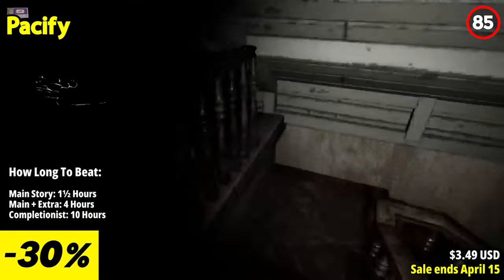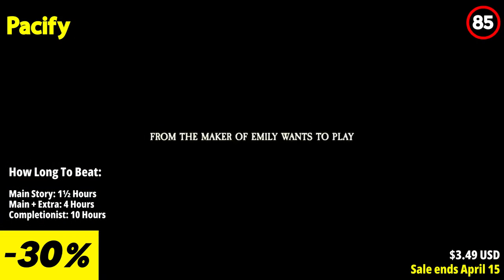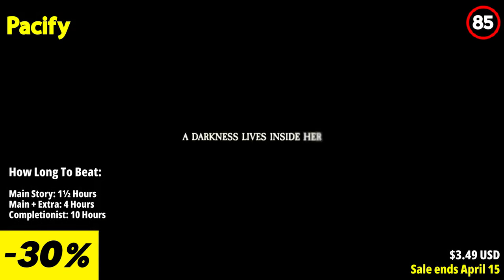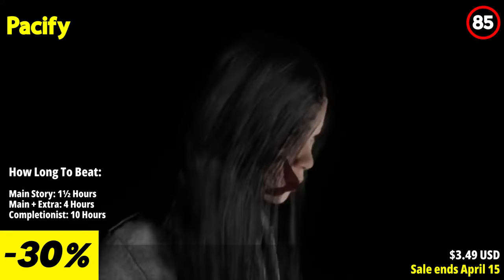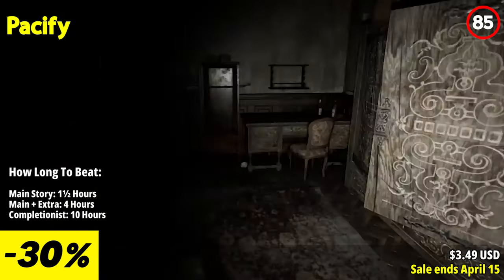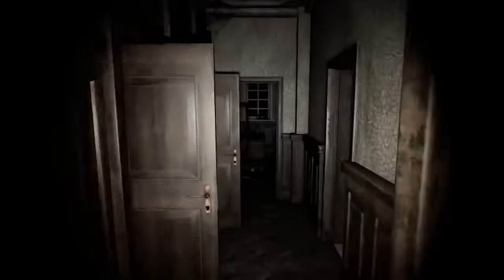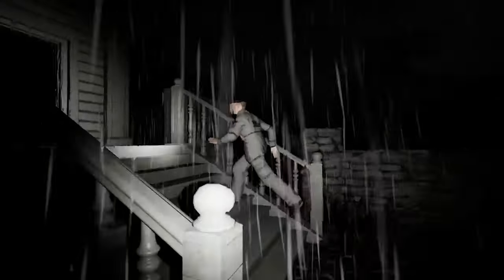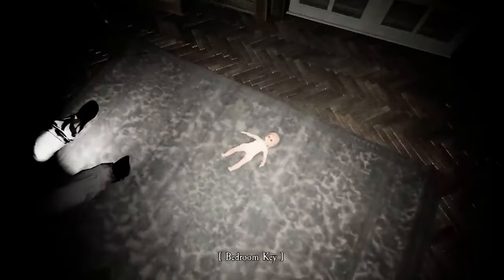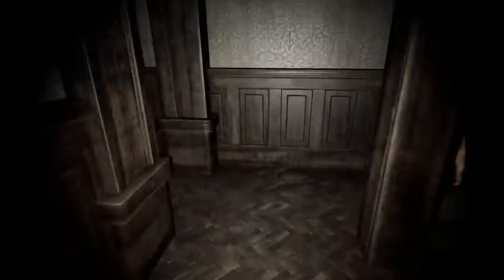Pacify beckons you to investigate the sinister secrets lurking within an eerie old house rumored to harbor an ancient evil tied to a funeral parlor promising communication with the departed. Amidst whispers of lights, laughter, and missing souls, you and your team must brave the unknown and confront the chilling mysteries within. Navigate the shadowy confines of the aged residence where narrow corridors conceal a spectral little girl oscillating between innocence and malevolence — when darkness descends, she becomes a relentless pursuer haunting every corner of the house. Your objective: pacify the encroaching evil and flee before it consumes you and your companions. But beware — with each passing moment, the malevolent force grows more cunning and relentless, tightening its grip on your sanity.